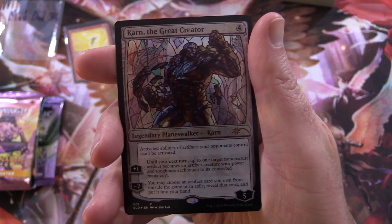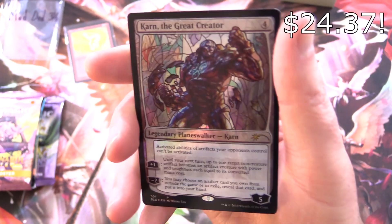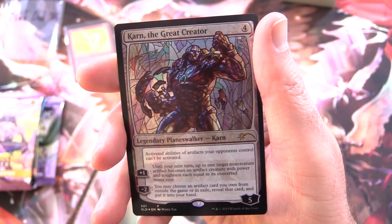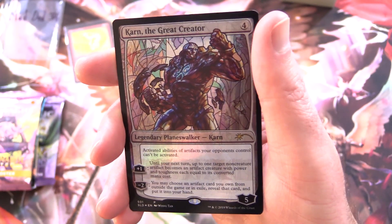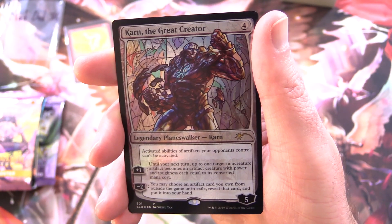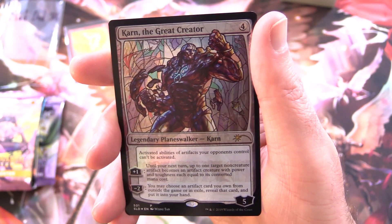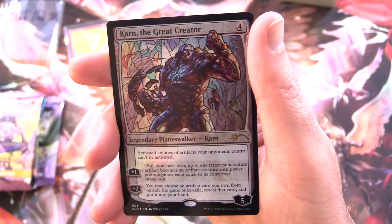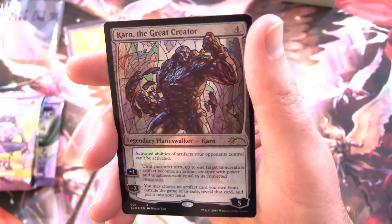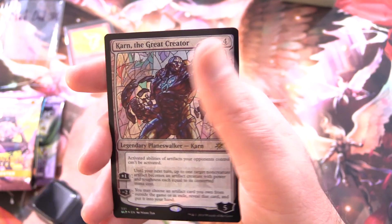So this is the Stained Glass Secret Lair version. We have Karn, the Great Creator. Legendary Planeswalker Karn, 5 loyalty for 4. Activated abilities of artifacts your opponents control can't be activated. Plus 1: until your next turn, up to 1 target non-creature artifact becomes an artifact creature with power and toughness each equal to its converted mana cost. Minus 2: you may choose an artifact card you own from outside the game or in exile, reveal that card and put it into your hand. Some fantastic artwork on that one.